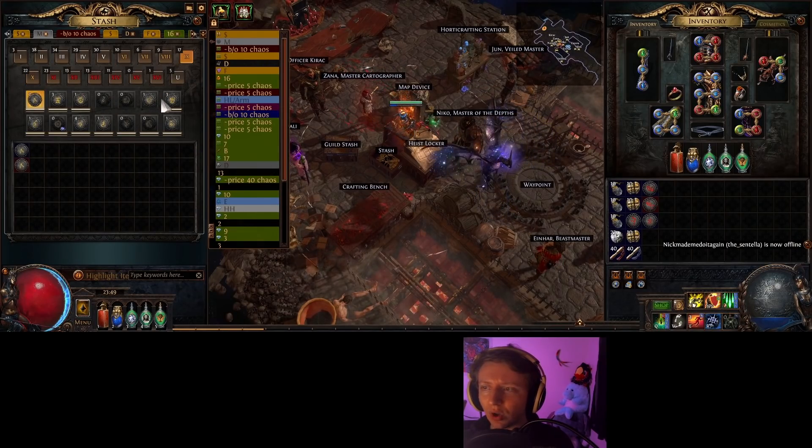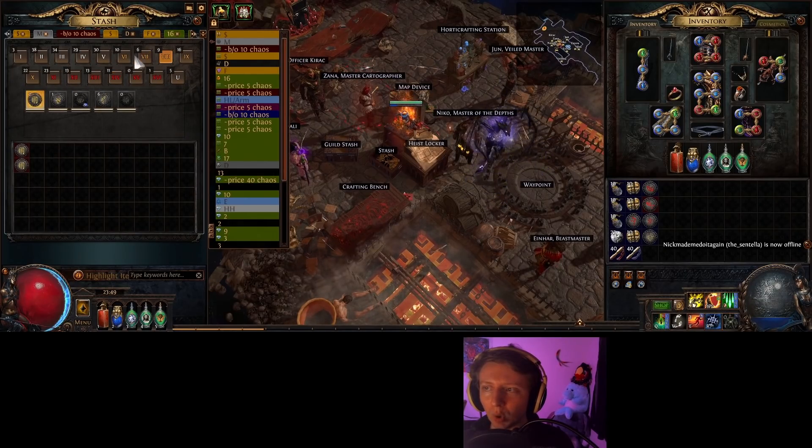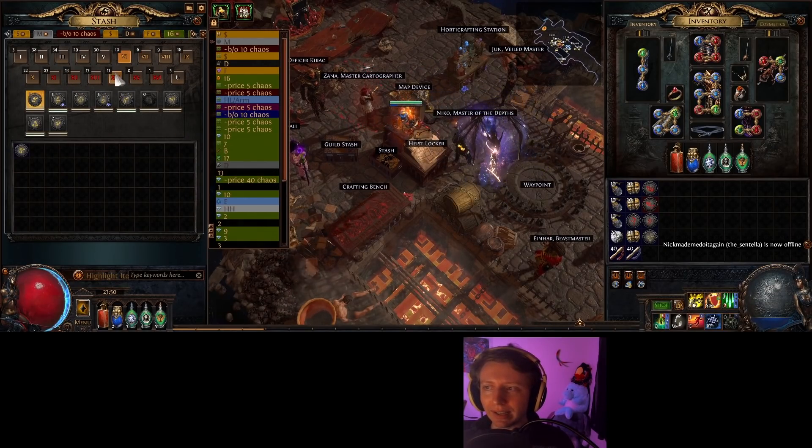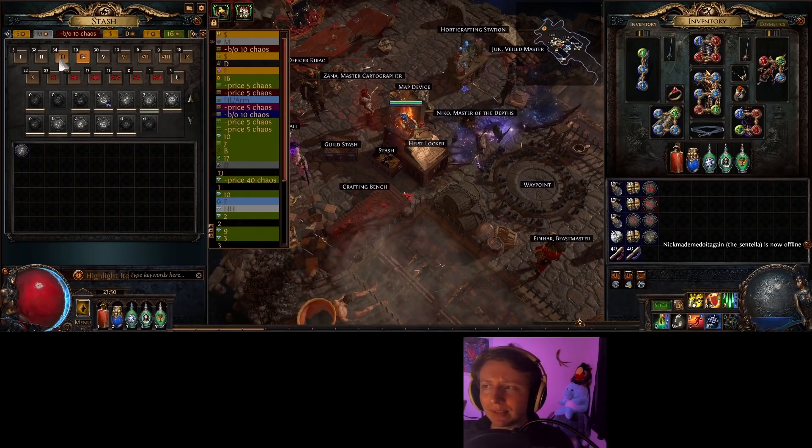Once you pass 100 completions and get to around 115 or 120, your map sustain becomes an absolute breeze. I started doing this mass bulk rolling earlier and got a lot of bonuses knocked out because I wasn't doing just three or four maps at a time — I did as many as I could at once.